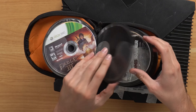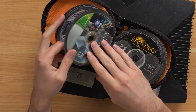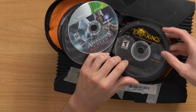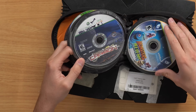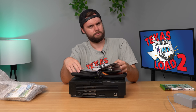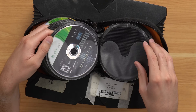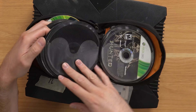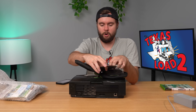First game we saw is Fable 3 for the 360. We've also got Lord of the Rings War in the North, Tomb Raider, Assassin's Creed Revelations, Lord of the Rings for PC, Sims Life Stories, Sacred 3, Need for Speed Carbon — is Carbon the expensive one? About $15, not bad. Dungeon Siege, Diablo, Assassin's Creed 2, Mass Effect, Blade Storm, Fallout 3, and last but not least, Call of Duty Modern Warfare 3. Nothing crazy — I was expecting OG Xbox games but they're all just regular 360 games.